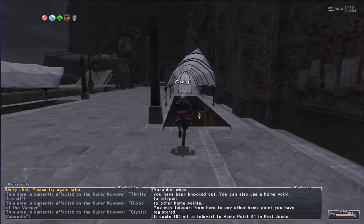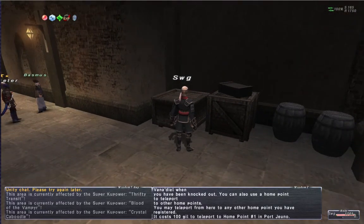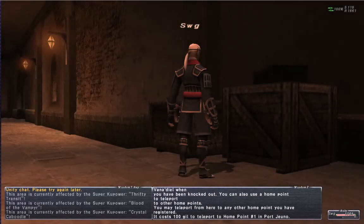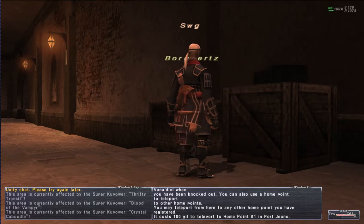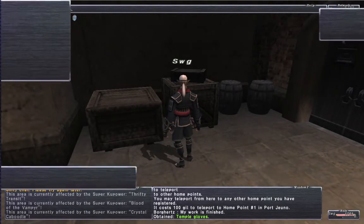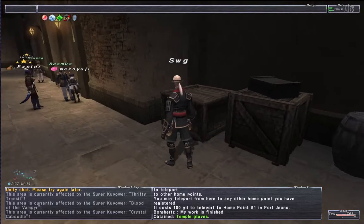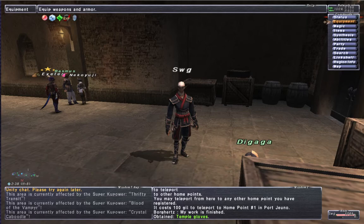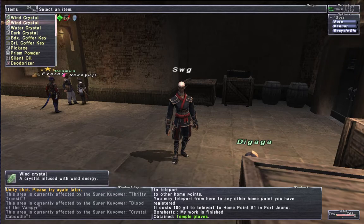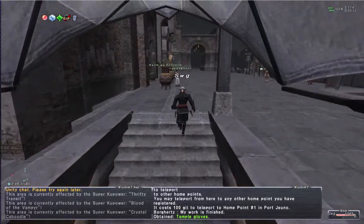Back again in Port Juno. Head back down to the same box — and we get the Temple Gloves. Strength 4, enhances boost. The two coffers for Monk are Garlage Citadel and Beadeaux. I've already farmed up the keys to save us some time. I'll go to Beadeaux first and then head out to Garlage Citadel. You have to be on the correct job — we have to be on Monk.